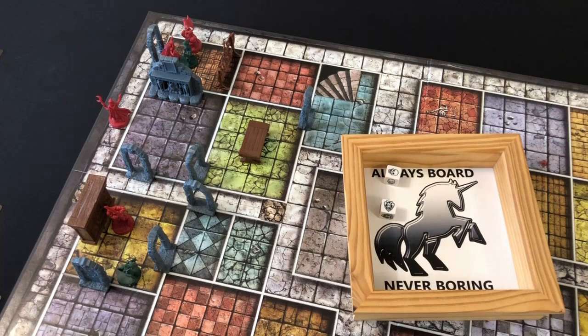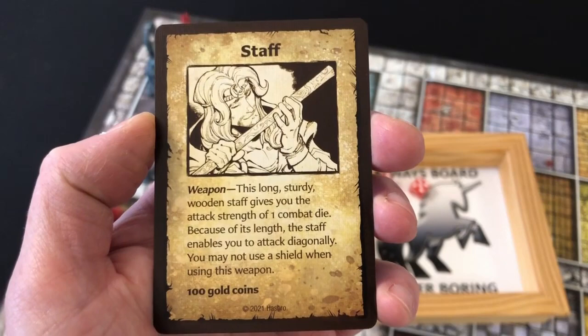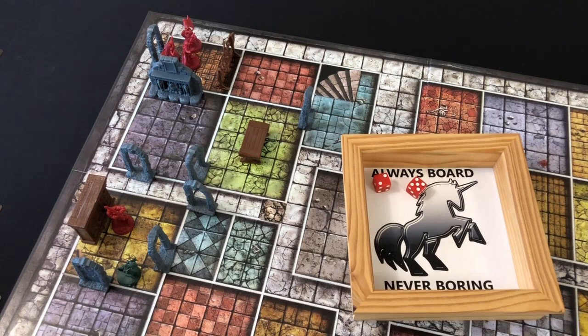That leaves the Elf to mop up the remaining orc. She rolls a four for movement and stands in front of the doorway so the orc doesn't run out into the corridor to attack the Wizard. She rolls two dice to attack — one hit — the orc defends with two dice and fails to make any saves. With the room cleared, the Wizard can go in and search for treasure, rolling a seven. There are special notes in the mission book for this particular room, so we don't draw a treasure card — instead we find whatever the book tells us. Our Wizard has found a staff: this long sturdy wooden staff gives an attack strength of one combat die and enables diagonal attacks, but you may not use a shield when using this weapon.